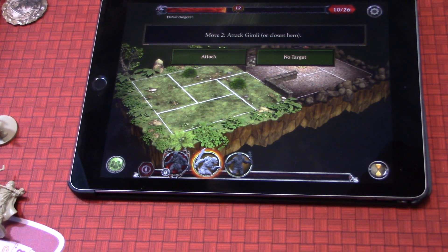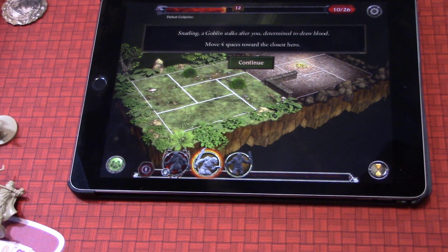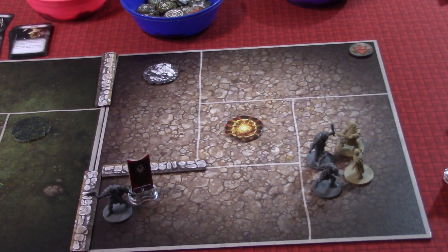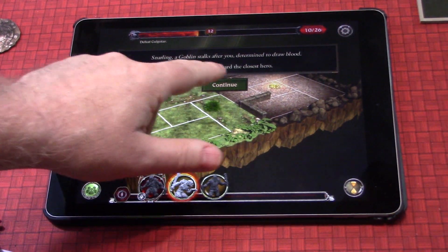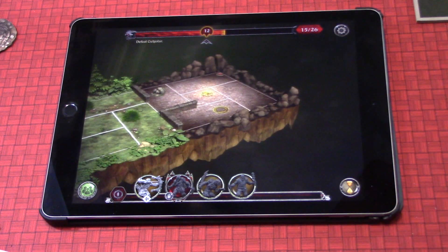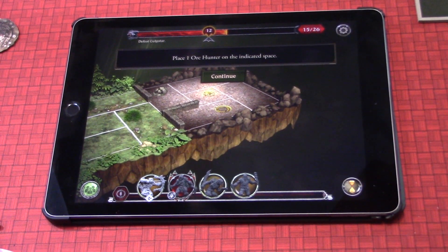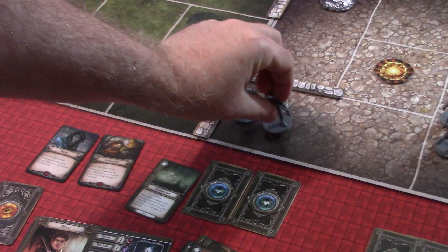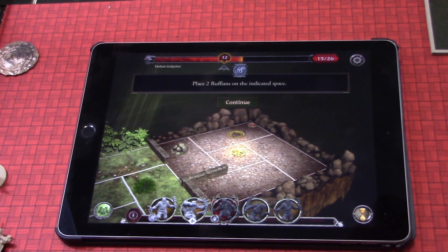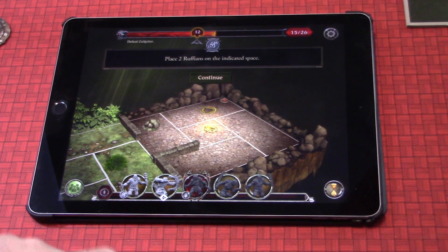The shadow deepens though hope yet endures — increase the threat by five, triggering the next threat encounter. Place one orc as indicated — that's an orc hunter appearing with Golgothar. And place two ruffians as indicated — they keep coming out of that gate, I've got to get over there and deal with that. Here are the two ruffians placed on the board. We've got a lot of enemies on the board now.